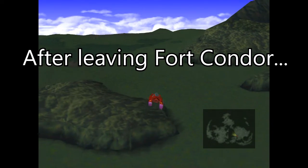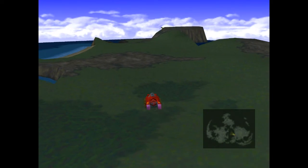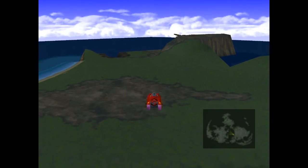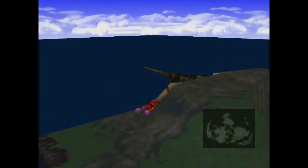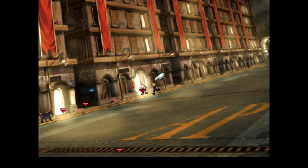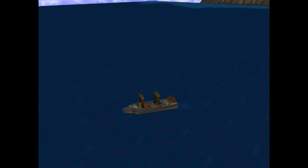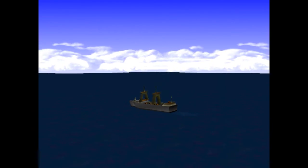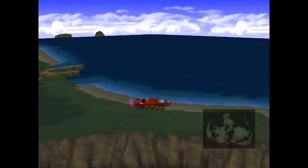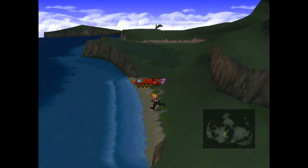Let's head home — let's head back to wherever, because I still need to get that one enemy skill on the coast of Corel. In Junon, I made a quick stop at the weapon shop to pick up a new weapon for Yuffie. After that, I head onto the cargo ship to travel over the coast of El Sol. From there, I head to the beaches of Corel to find an enemy with a certain enemy skill.